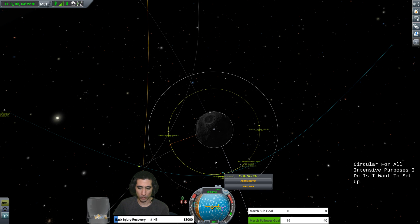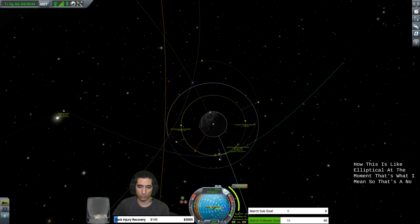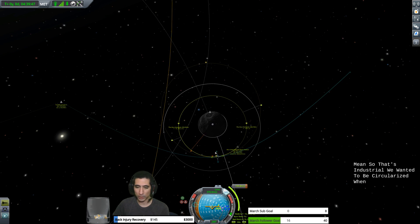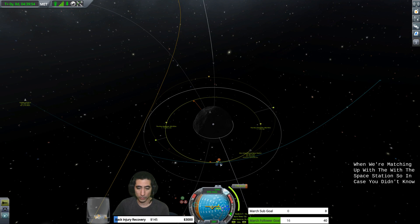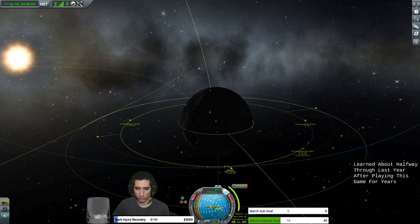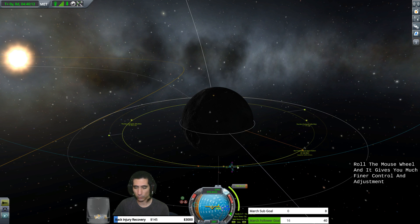What I want to do is set up a maneuver to enter into orbit with the Puddle Jumper, so we just pull that retrograde. You see how this is elliptical at the moment? We want it to be circularized when matching up with the space station. Also, when you're doing your maneuver nodes, you can hold your mouse over the maneuver you want — like retrograde or prograde — and then roll the mouse wheel. It gives you much finer control and adjustment.